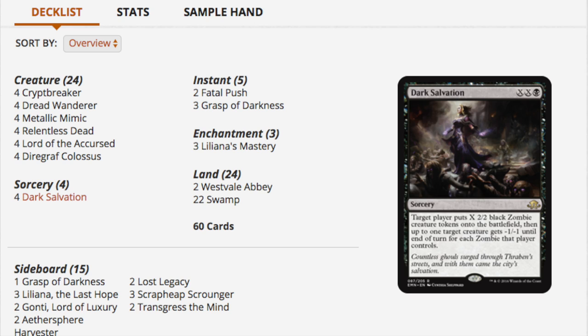What happened here was an accumulation of pump spells from Metallic Mimic, token creators, Cryptbreaker, recursion from Relentless Dead, and Lord of the Accursed — also a lord, giving plus one plus one. Diregraf Colossus is the card that spiked the most percentage-wise. As of this recording, it's around five to seven dollars.